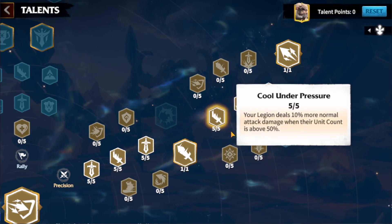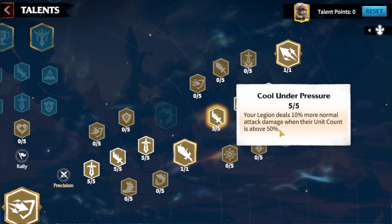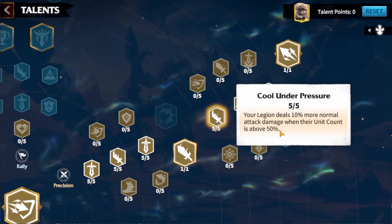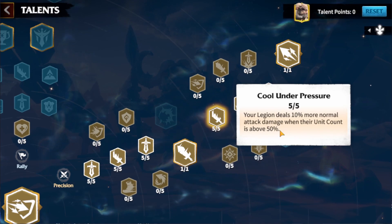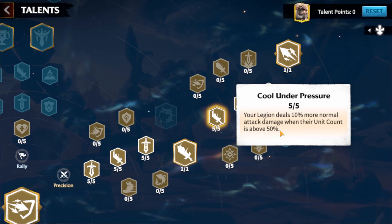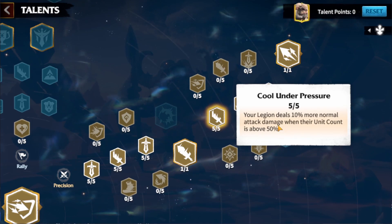Going further, here is: your legion does 10% more normal attack damage when their unit count is above 50%. I always try when fighting behemoths to keep my hero above 50% unit count. This is one of the things you have to do — I already have a video explaining how I do big damage. One of the secrets is to keep your legion full. If you get 10% less legion, you're doing basically 10% less damage. You need to get healing stones to heal troops, and the best way is to position yourself so you don't take damage in the first place.